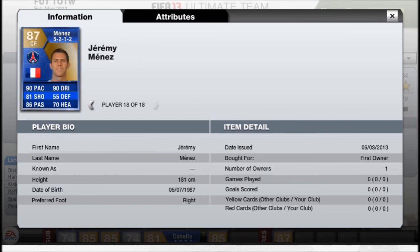Then Menez as a centre forward — 90 pace, 81 shooting, 90 dribbling. Definitely want to try this guy out. His normal card is absolutely insane, his in-form is brilliant, and I want to try out his Team of the Season card.